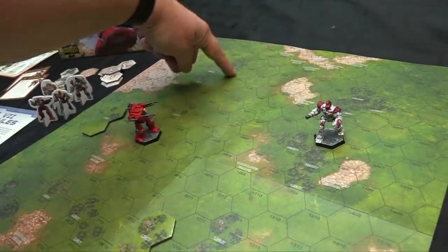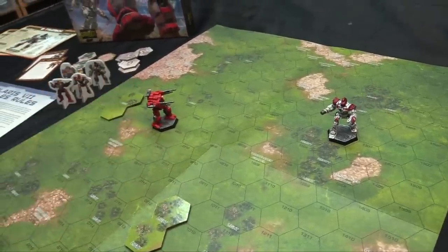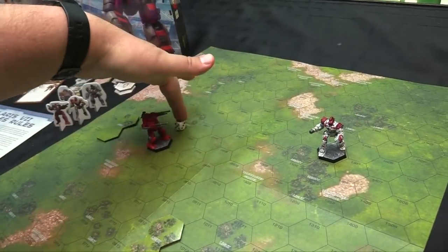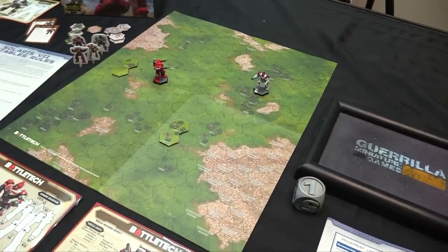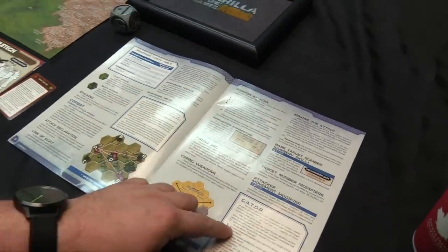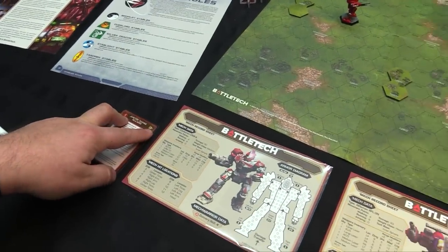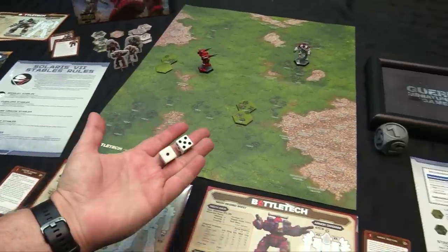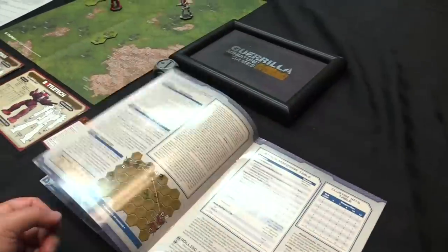Your forward arc covers the hexes diagonally out from your front. In advanced games you can torso-twist left or right to change your firing arc, but here we use basic forward facing. To calculate your to-hit number, use the GATOR system. First: Gunnery skill — for both pilots here it's 1. On two dice that means rolling 1 or higher, which is essentially automatic before other modifiers. Gunnery skill is the starting base of the GATOR calculation.